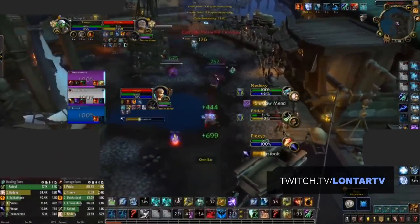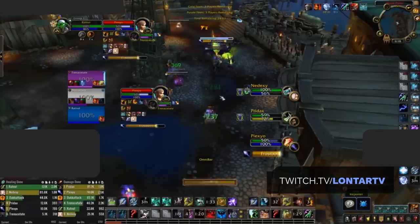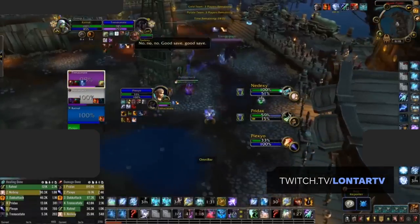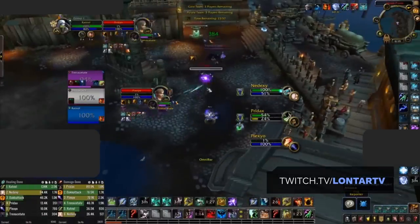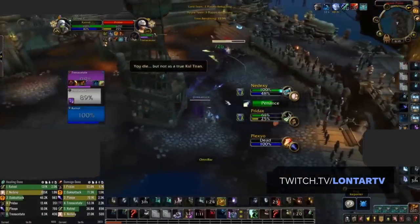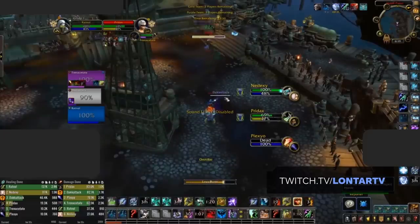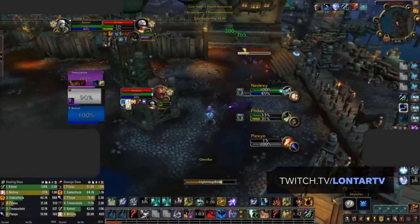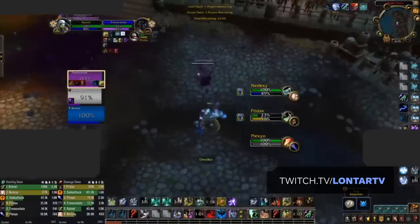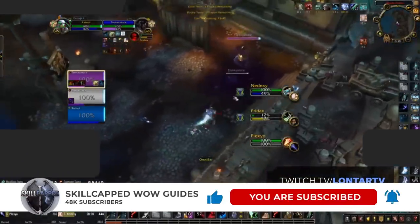In this video, we've teamed up with Europe's top Resto Shaman, Lontar, to cover all the basics you need to get started with your own Resto Shaman the moment Season 1 of Shadowlands begins, including the best races, talents, covenants, soulbinds, conduits, and legendaries. We'll also be releasing a refresher guide when Season 1 starts covering any outdated information, along with a more advanced look at how to deal damage, perfect your playstyle, and what your best comps are. So be sure to subscribe and hit the bell to be notified the moment the guides are out.